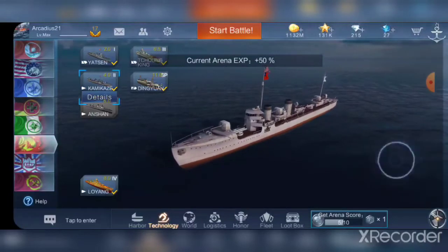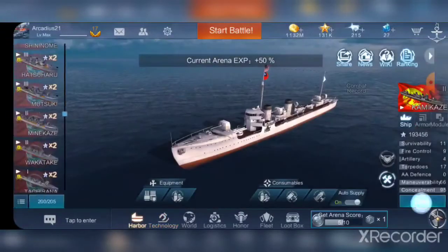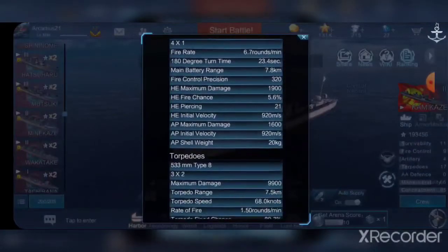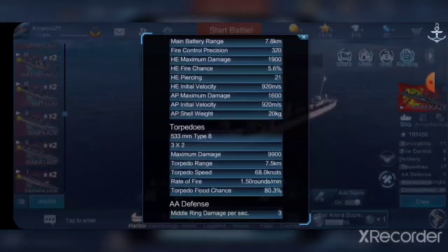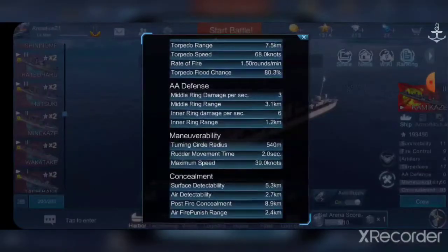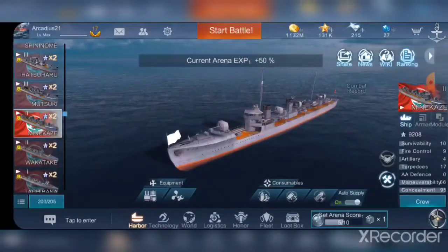The only difference is in gun layout. Now I actually have buffed my Kamikaze since then and I have torps that go out to 7.5 kilometers and my detection is at 5.3, so I've upgraded her quite a bit, but she is most comparable to Minikaze as well.